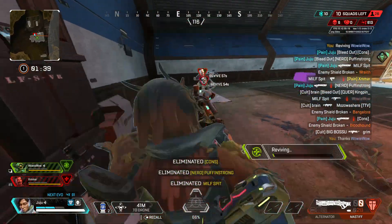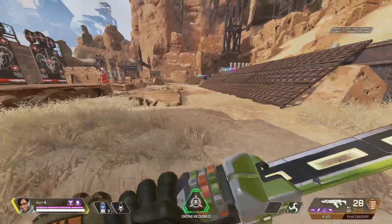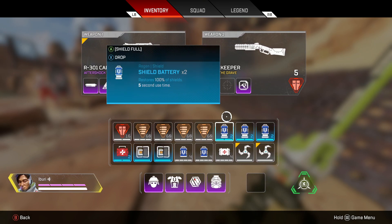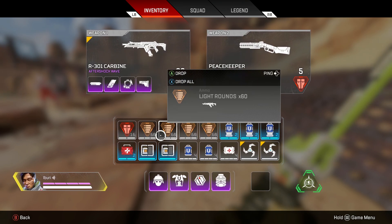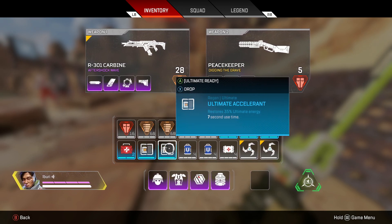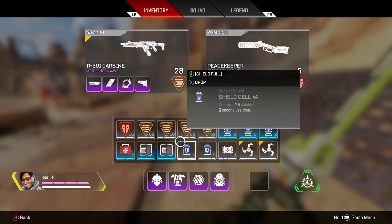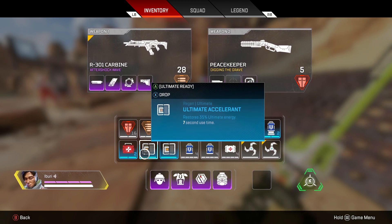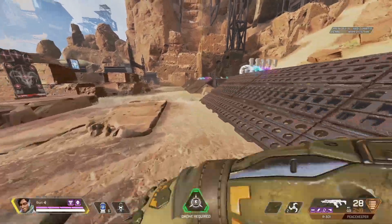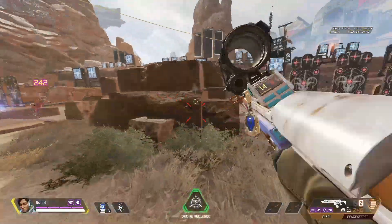Inventory management is very important in ranked. For ammo, keep one spot for shotgun shells and four to five spots for your primary. With a purple bag, carry at least six shield batteries. You want your EMP charged and ready before every fight, so carry at least two ult accelerants — even three or four if you have room. Last but not least, always carry throwables: grenades in Apex are extremely powerful, and throwing them during an aggressive EMP push is a great way to use them with Crypto.